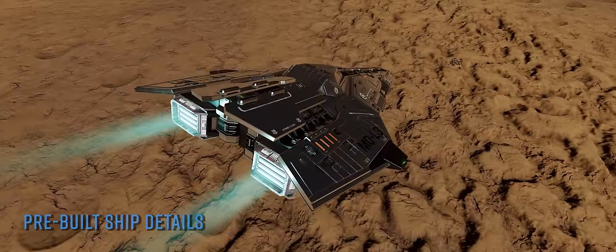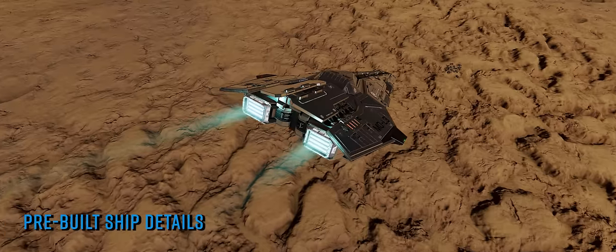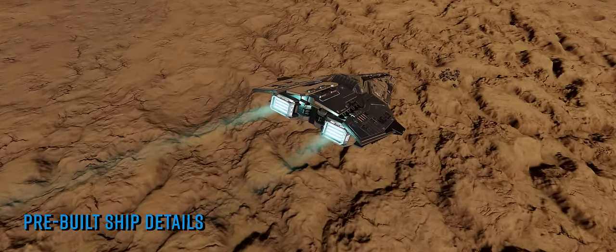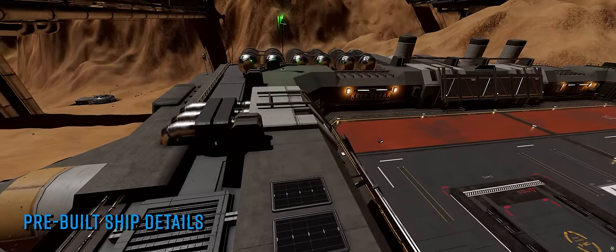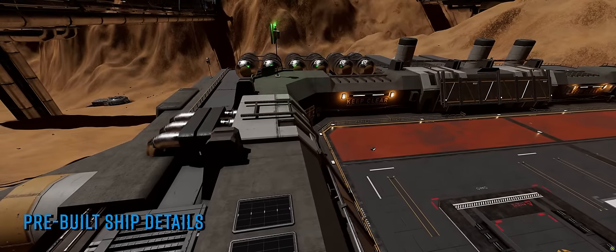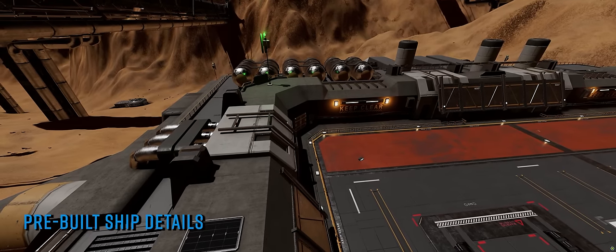After Frontier's surprise news during the week announcing their intention to sell not only early access to the Python Mark II but also new pre-built ships for real money, they followed up the next day with a news piece detailing two of the pre-builds that will be available in May. It's important to stress that these are so far the only two ships that FDev have released details on, and it's clear from their wording that there will be more.